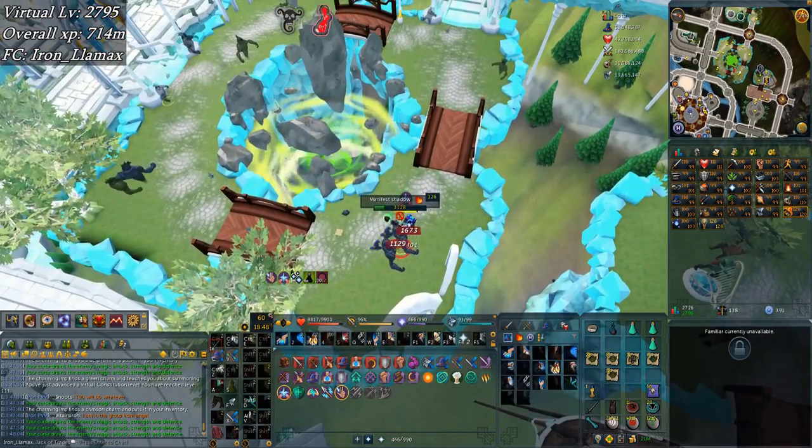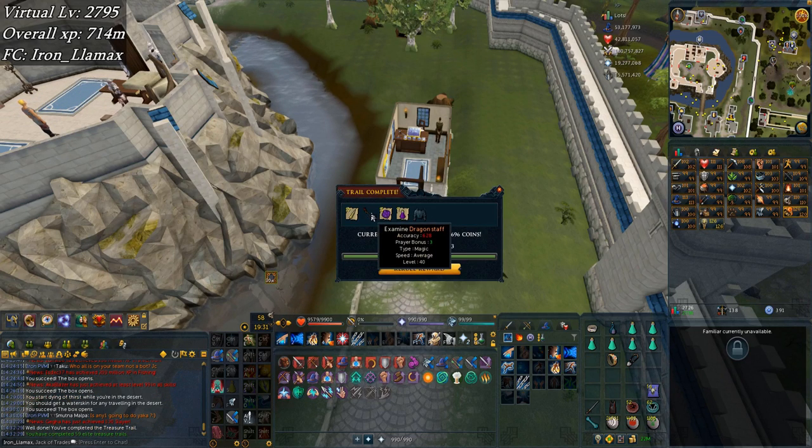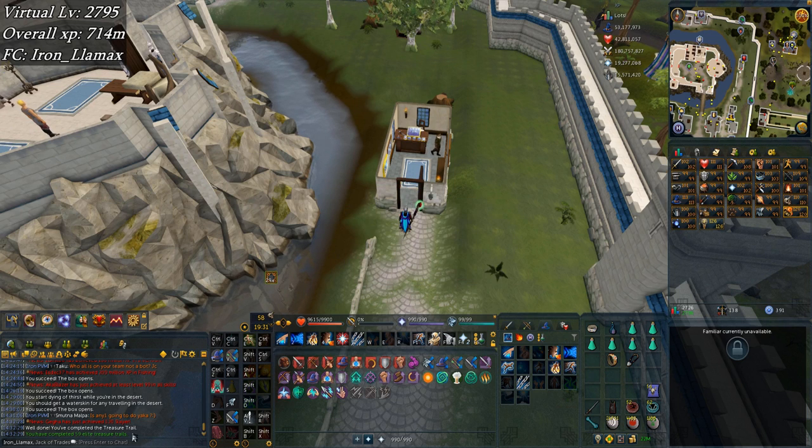Here's another elite casket — dragon staff? I've never heard of that before. Looking it up on the wiki now: dragon staff from elite clue scroll. It gives fortune components. Okay, I'll take it I guess — 810k.